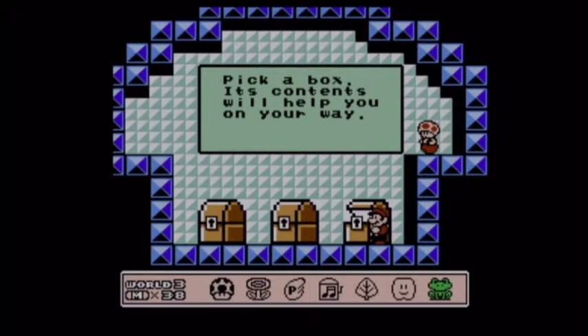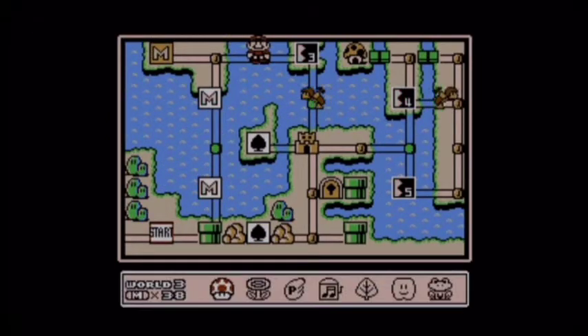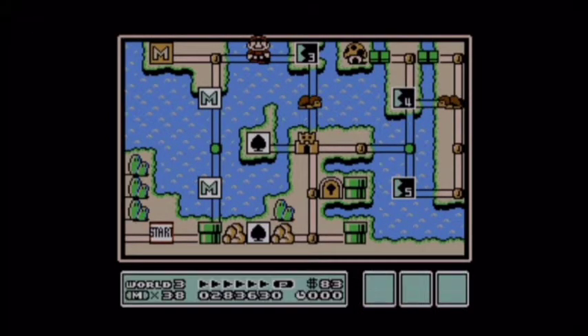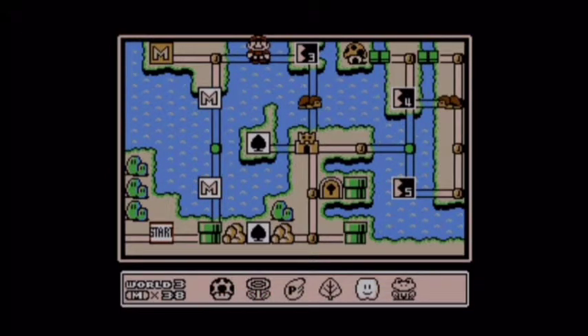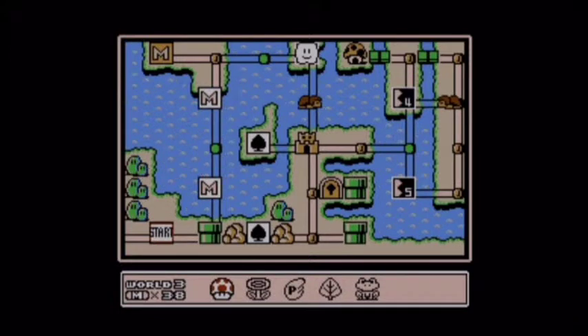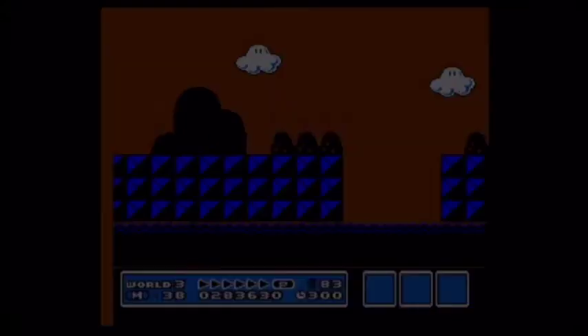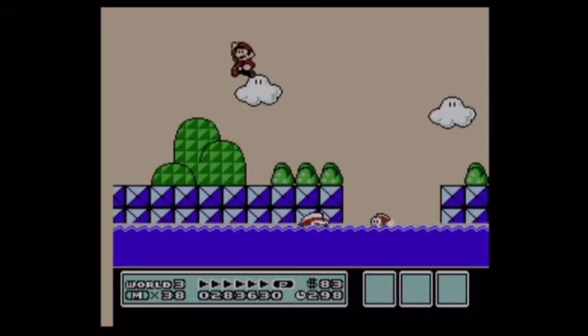Frog suit. Yeah, the frog suit's kind of useless because they're absolutely no help on land. I mean, they do allow you to jump higher on land than you would normally, but as far as movement goes, the frog suit sucks.